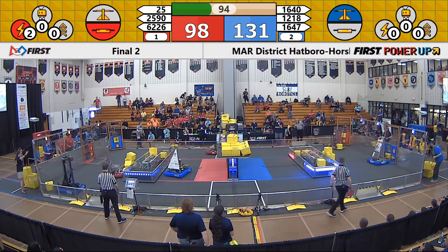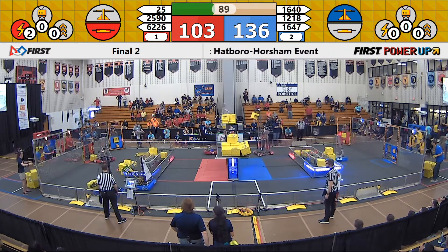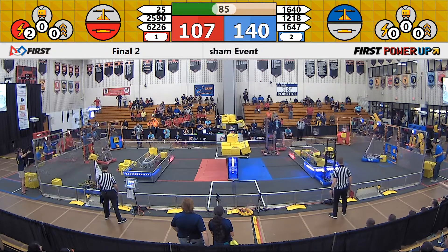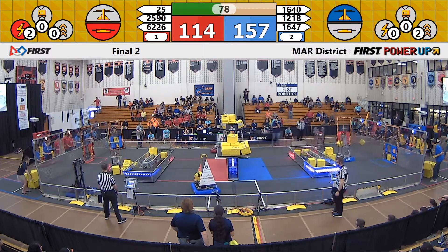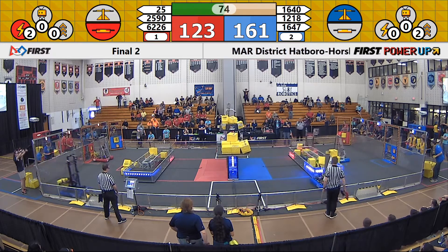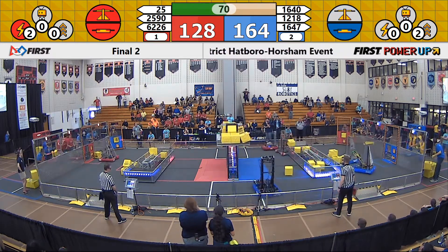We're out of power cubes from the middle of the field — now they go to the outside. Iron Devils sending some power cubes back behind the glass, trying to get them back there for some power-ups. So is 6226, also putting power cubes back behind the glass. No one really paying attention to the scale right now except for Team 25. And Team 25 balances out the scale — Ed tips it over for the Red Alliance.